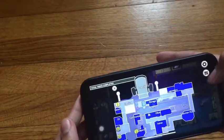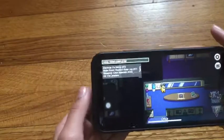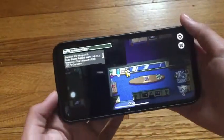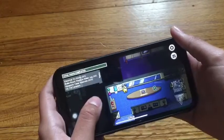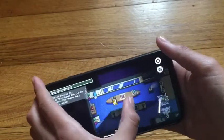Hey guys, today I'm going to be showing you the Polus map on Among Us. I'll show you the new voting system — it's on phones now, which is kind of a sad thing. The map is kind of broken, I don't know why. Here's where you press the emergency meeting button.